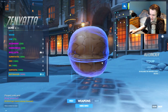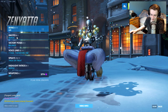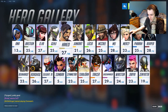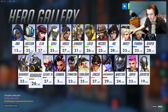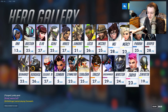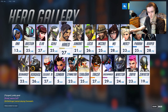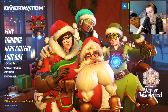Zenyatta got a Nutcracker skin and he's throwing nuts at people — very cool. I probably missed quite a few voice lines and emotes throughout this video. My favorite skins are probably Roadhog's Rudolph, Winston's Yeti, and of course the Nutcracker — they're all good skins. The event runs until January 2nd, so you have until then to get these skins, then you'll have to wait until next year. Thanks for watching, leave a like if you enjoyed, and I'll see you in the next one.